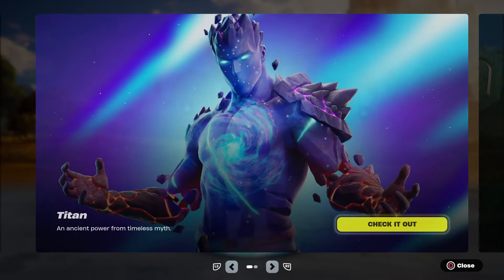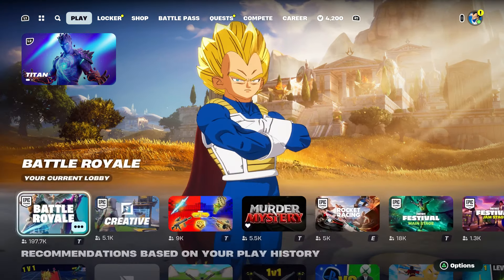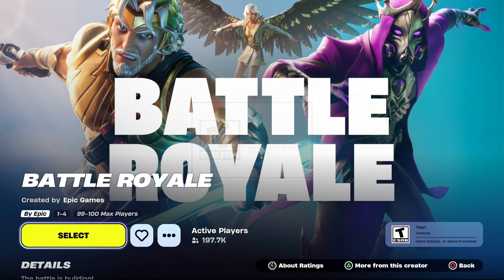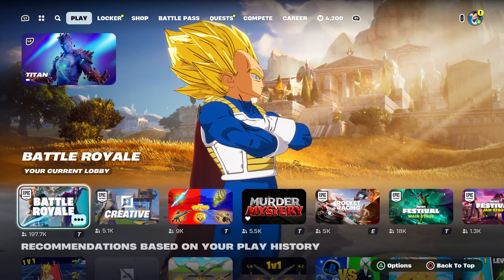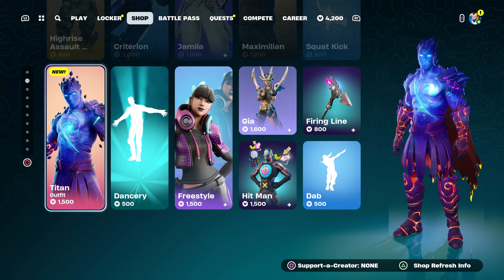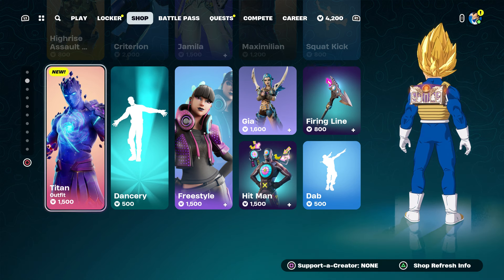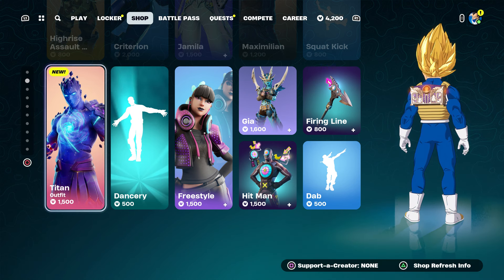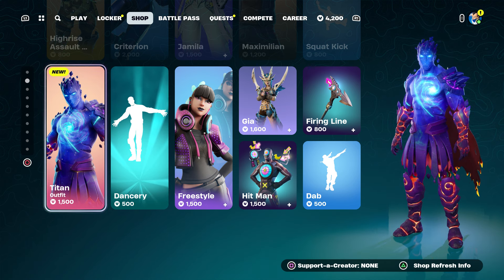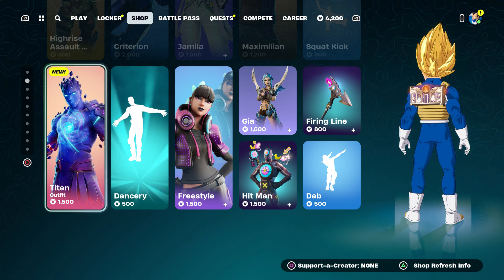Then come over here, make sure you take out whatever's in the chat, and start up a Battle Royale. Once you start it up, hover back to the shop and hover to the skin that you want. It's pretty simple, not that hard at all.